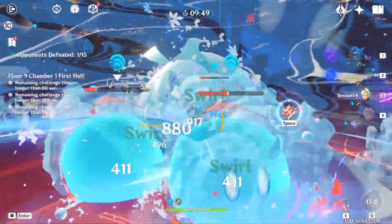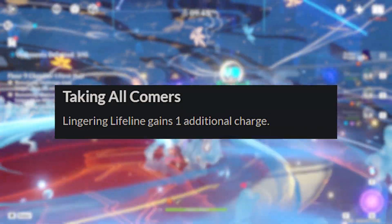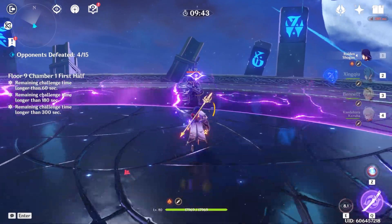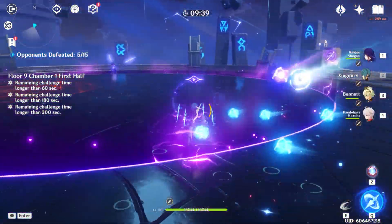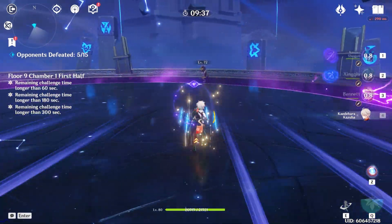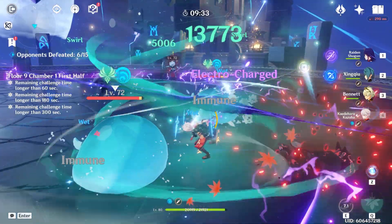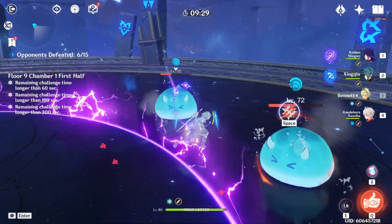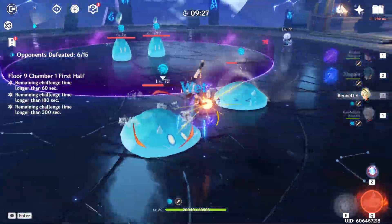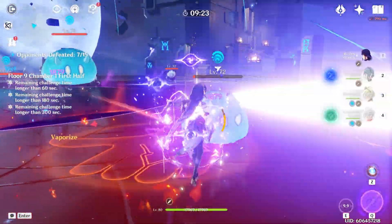Let's start with her C1. Her C1 states that her lifeline ability, which is her skill, will gain an extra charge to use. This is very good, as firstly, as long as you keep one charge on you, you will always have it to reposition yourself in case you get in a sticky situation. Secondly, with two uses of this ability, it could mean that you could quickly clear groups of mobs much more efficiently. But overall, a decent constellation, but nothing too special.